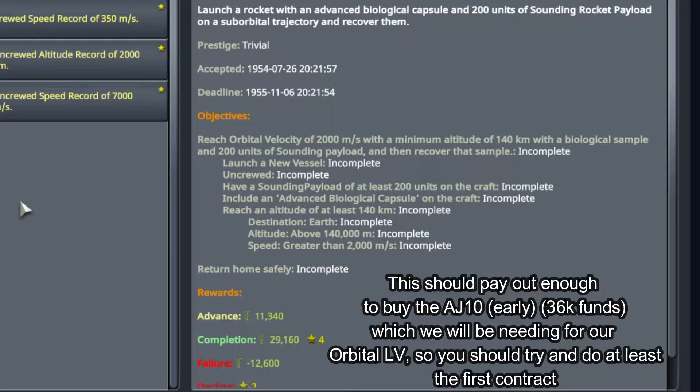Now that all the warnings are out of the way, we're going to actually build the rocket. I'm going to show you a really easy, basic way to do this that will at least complete the first contract. If you'd like to modify the design and try to do the first two, feel free — but since we have the orbital stuff unlocked, that's pretty much what we're going to jump into after this rocket is complete.